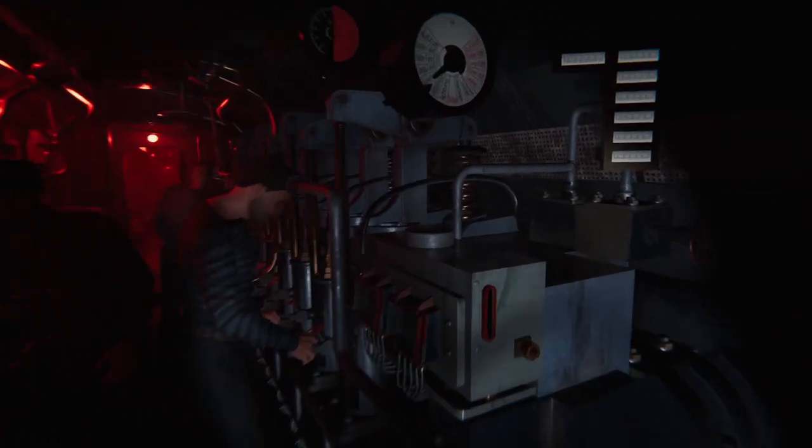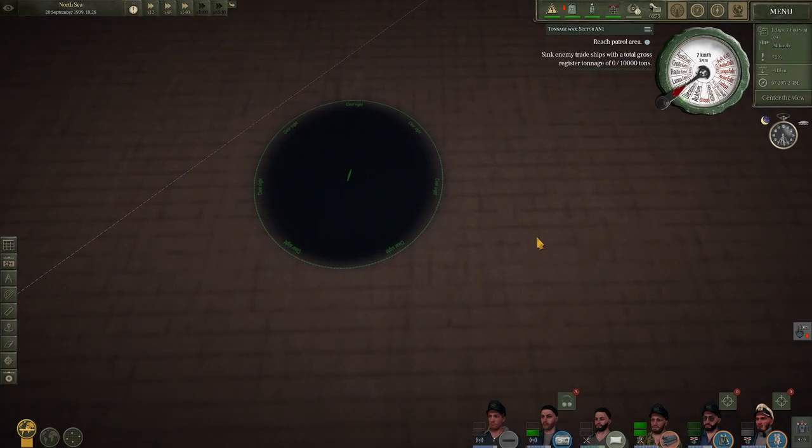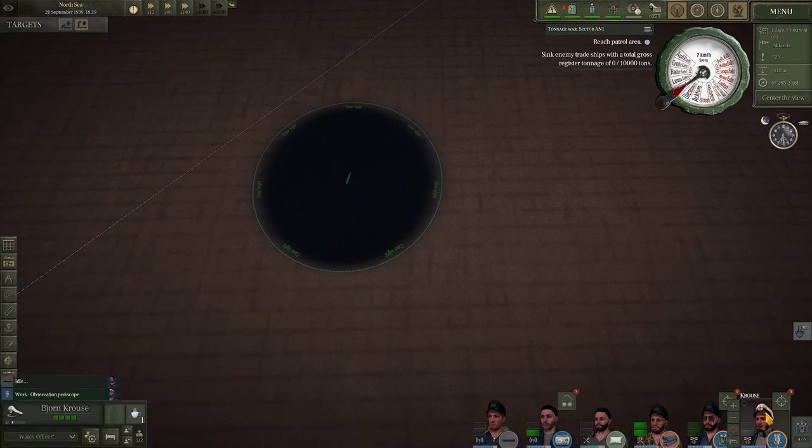Another key besides the ones we've talked about that's helpful in first-person perspective is the F key. By pressing the F key, you can turn on the flashlight and see a little better. I've got to say that I'm somewhat short-handed in experience — I haven't experienced damage after a couple of patrols being new to U-Boat. What it's like in first-person perspective to handle damage control would be maybe a future video.